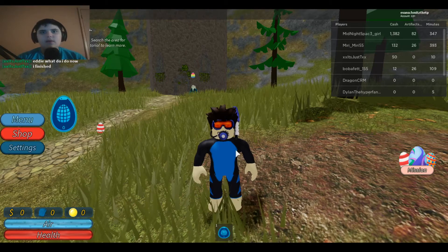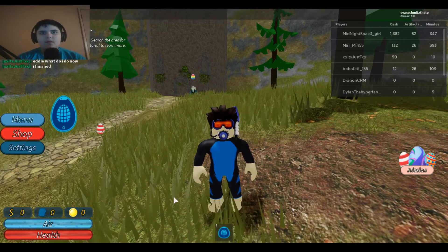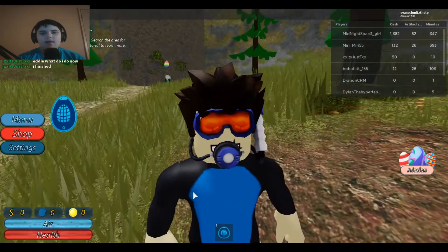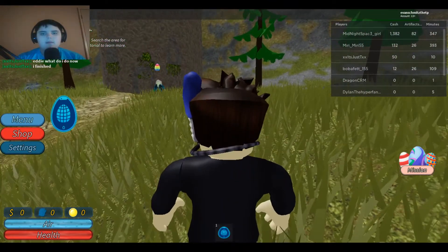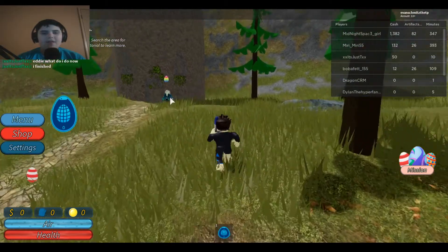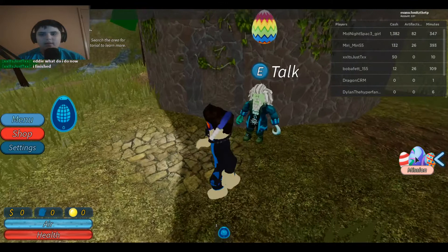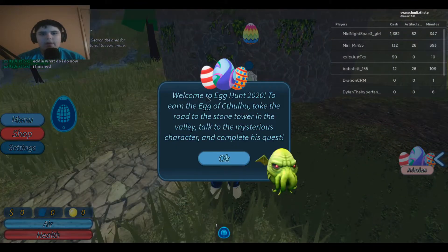Hey guys, it's Coachable. We're gonna go get the Egg of Cthulhu at Scuba Diving at Quill Lake — it's a long name. When you pop up you get this one for the Egg Hunt 2020.